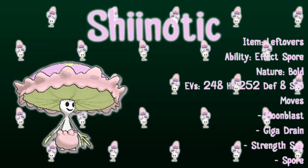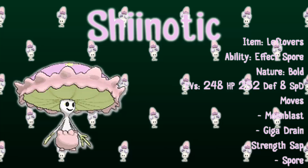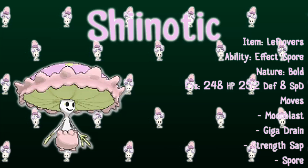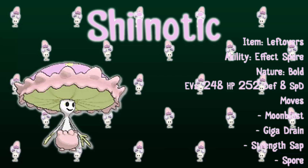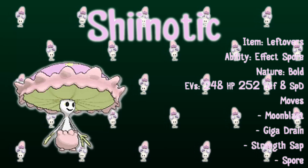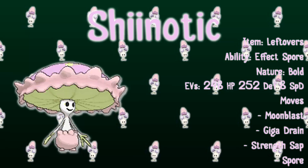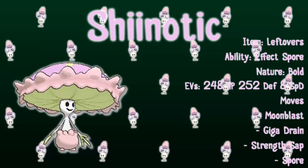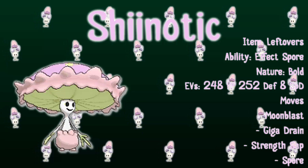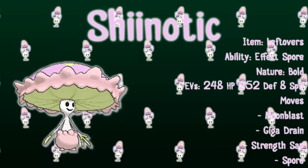Another idea you could use with Sheenotic is more of a Trick Room Pokémon. It has a terrible speed stat of 30, so why not abuse that? Even though it doesn't have the best Special Attack, it does have a usable 90. Throw on a Choice Specs and Giga Drain, Moonblast, Sludge Bomb will be doing a decent amount of damage. The final move can just be a Hidden Power — whether it be Fire, Ground, or whatever extra coverage you need. It actually could surprise some people and put in a little bit of work.